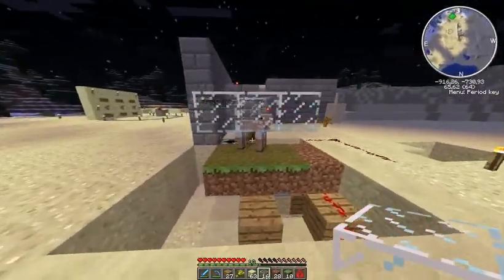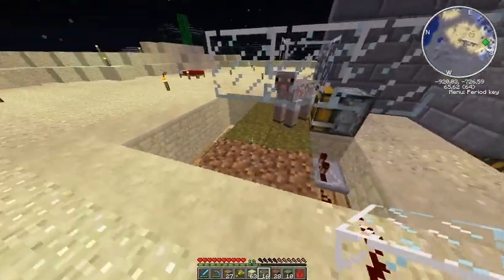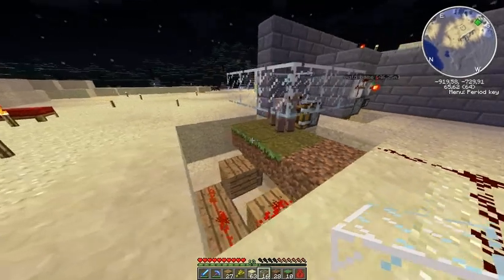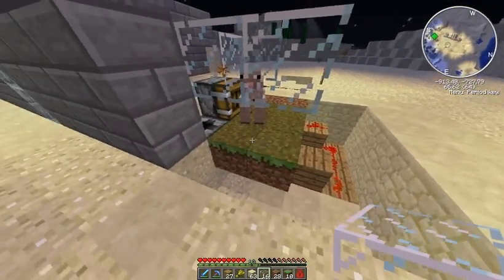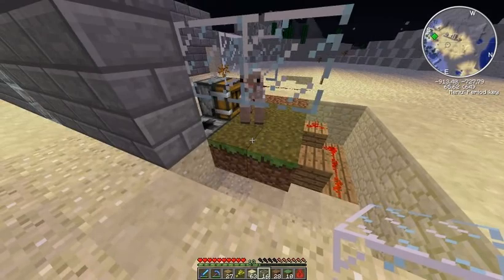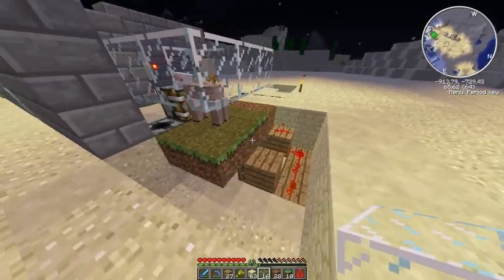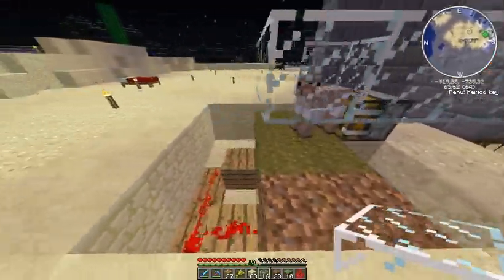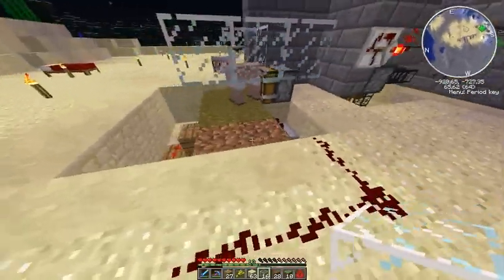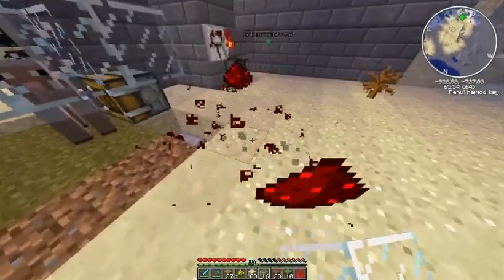Now he's in. I can't place any blocks on top of this grass or it will die. Or maybe I can — if I remember correctly, I can place glass on top of it and it won't affect the grass growth. But let's keep it like that for at least now.